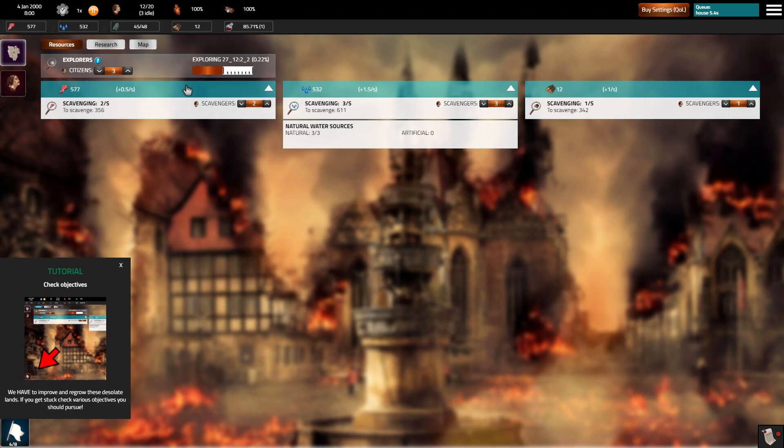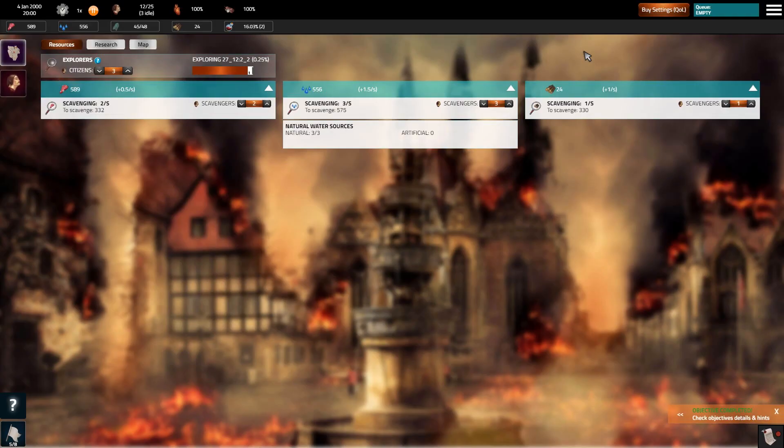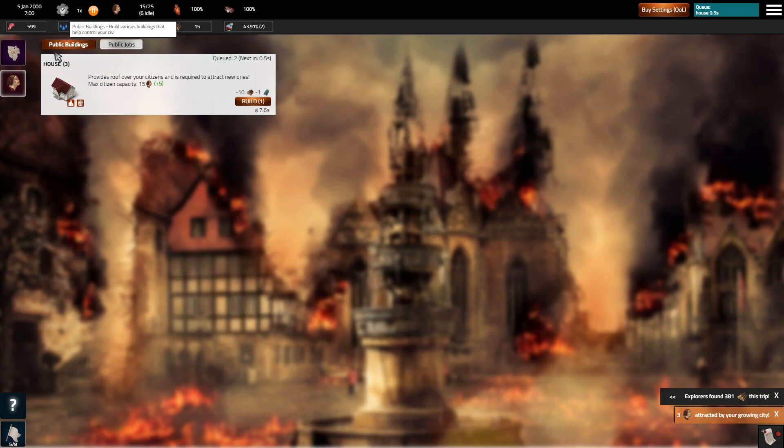So obviously you explore, but it's all about scavenging all the resources you can at the beginning. It's teaching me things — checking objectives — teaching me how to do everything for what my achievements are. But your goal is, of course, not just to scavenge, but to rebuild society, which means you need a lot more houses, a lot more things. Right now we need to get more people to water, more people to food.